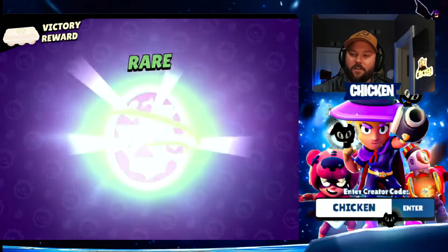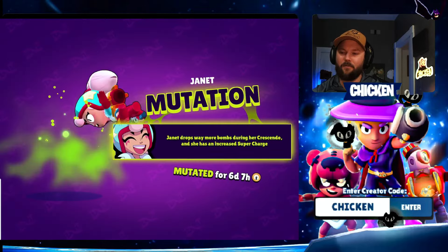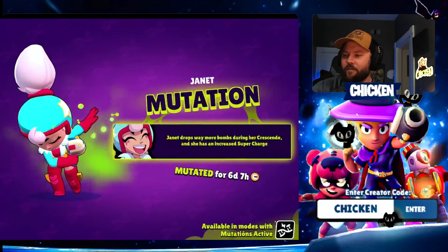Today we're going to be playing some Brawl Stars. We've got some of our last eggs to open up. We've got a mutation, guys. Who do we got? Oh, Janet. Janet drops way more bombs during her Crescendo and she has an increased supercharge.